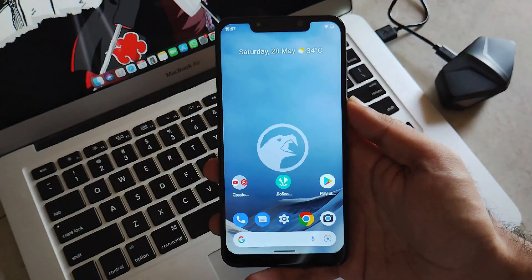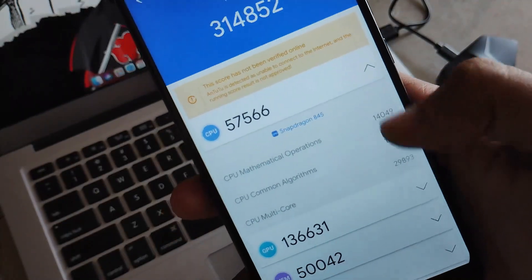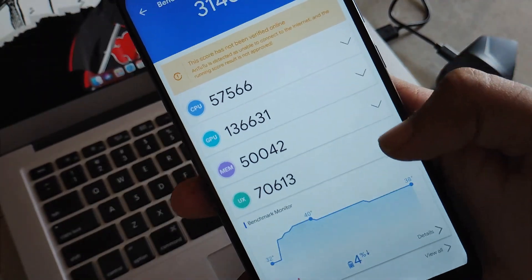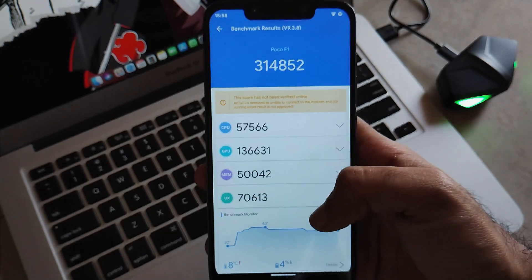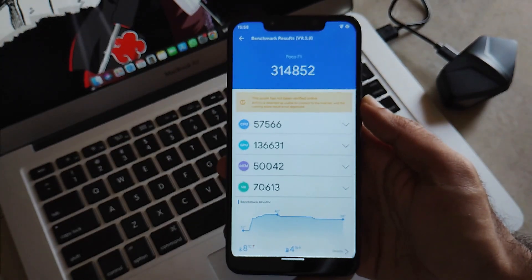Now let's talk about some numbers — the AnTuTu score. This ROM scores 3,14,852 on AnTuTu. As I always say, never rely solely on this number because it is just a standard estimate. In terms of real-world performance, there is no comparison, but for those who want to check the AnTuTu score, there it is.